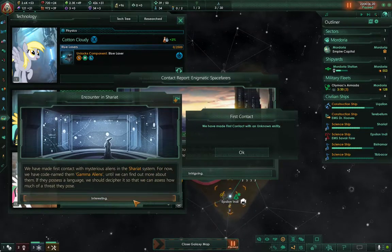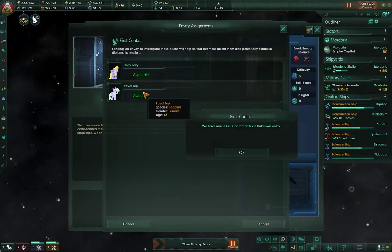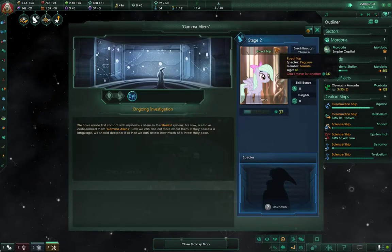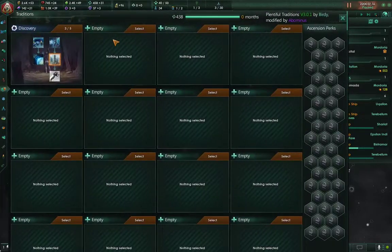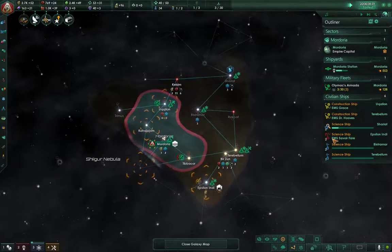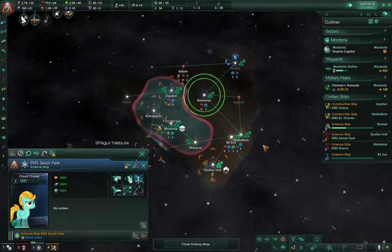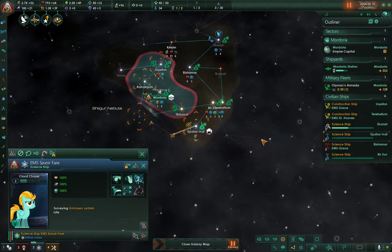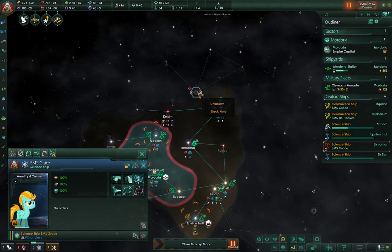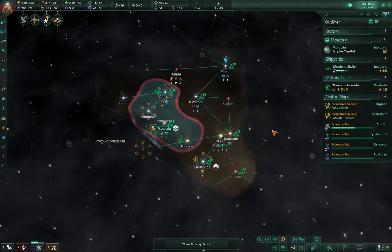We've got first alien contact, so we're going to go ahead and send an envoy. We'll do royal talk. Definitely research that immediately. But yeah, usually the early game will fly by in the sense that you'll just be more focused on expanding and exploring the galaxy. Things are happening so fast that I can't finish what I'm saying without the game saying something every five seconds — which is fine. This is Stellaris, so the beginning part is gonna fly, usually.